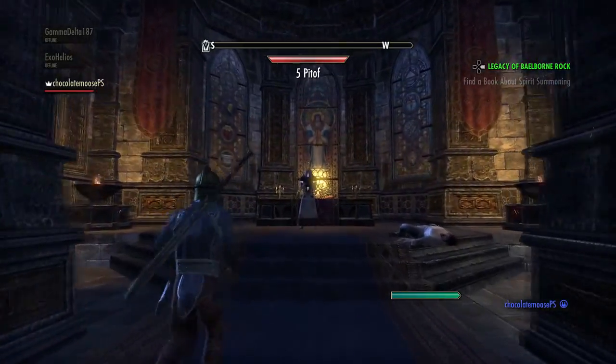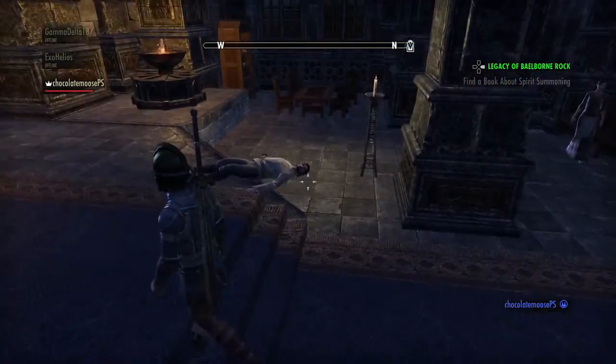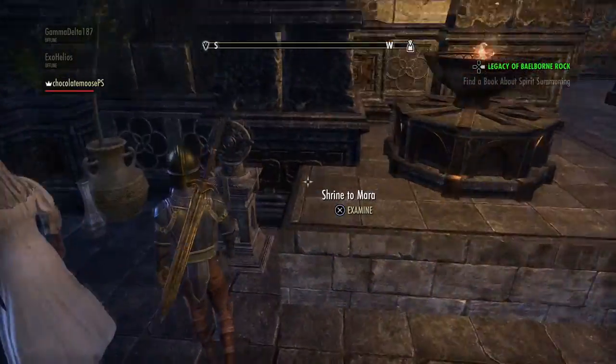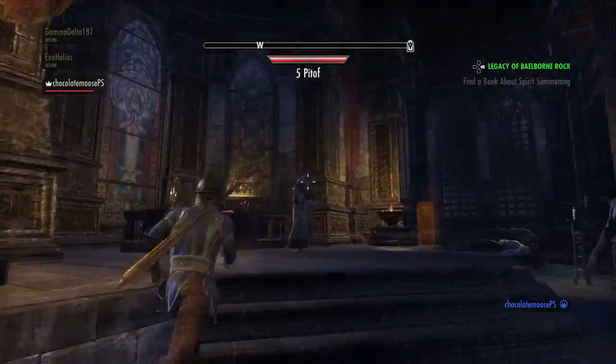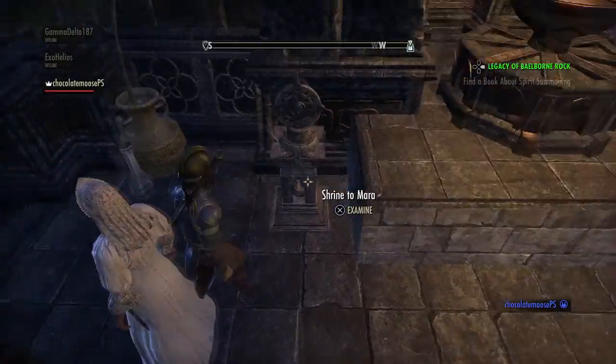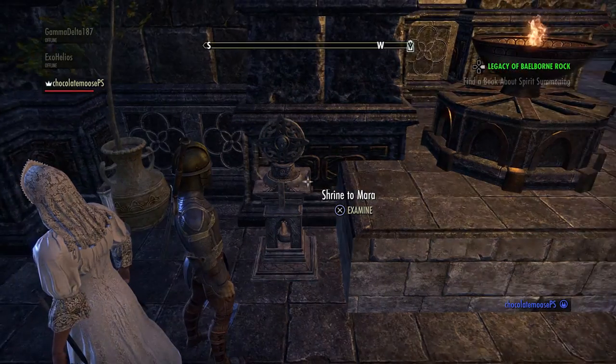So you head in — there's this guy praying, and then there's that guy floating on the floor. And off to the side, right here, the Shrine to Mara. I thought it'd be in the center of everything, because getting married is a big ordeal, right? But no, it's right here. So what you're going to want to do is both of you are going to want to be next to it.